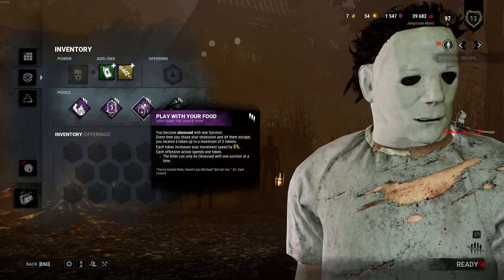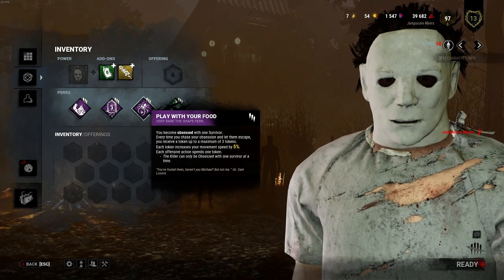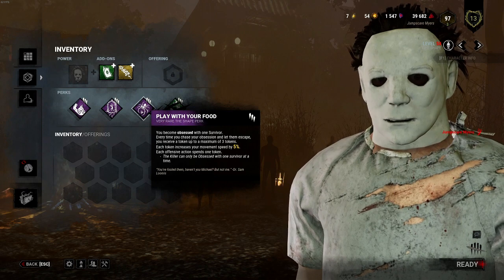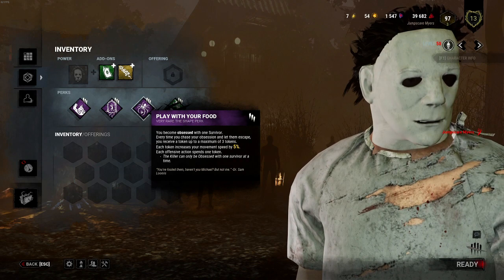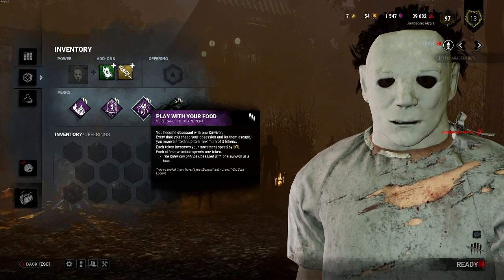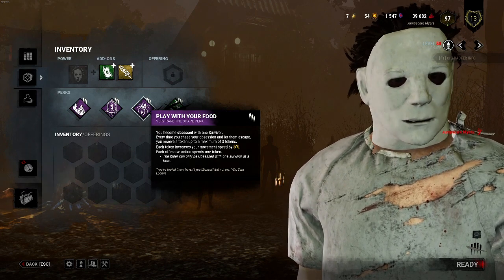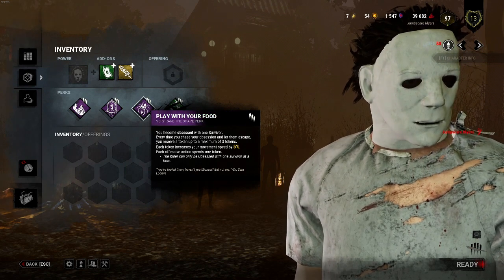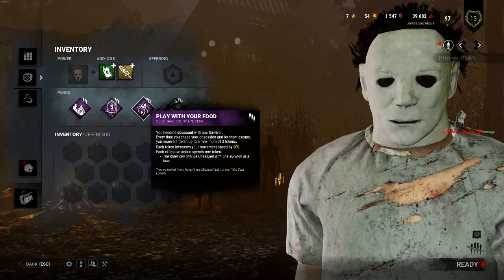We're also using Play With Your Food. I become obsessed with one survivor — each time I chase the obsession and leave the obsession I gain a token, and each token increases my speed by 5% up to a maximum of 3 tokens. So we can go very fast when we want to be. But at the same time we cannot hit the obsession — actually we can't hit any survivor, otherwise we lose a stack. So that's the downside of this perk: you get your speed, but as soon as you go to hit someone you lose your stack. We'll try to make it work as much as we can.